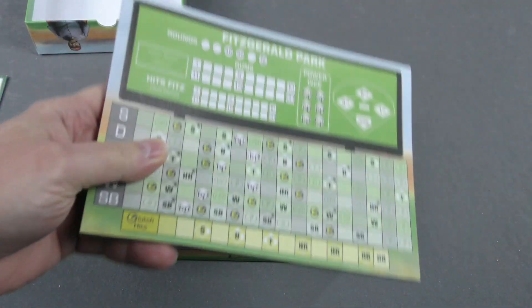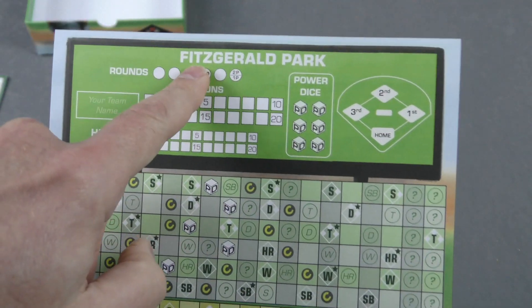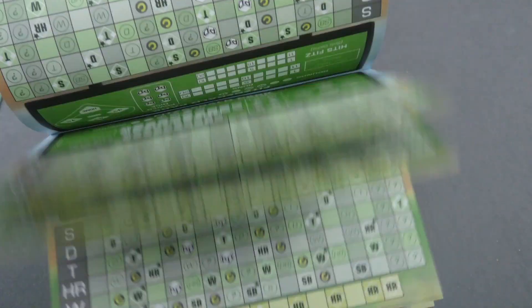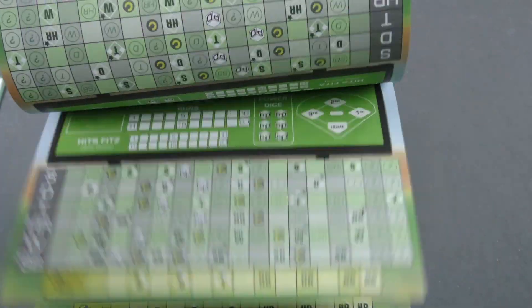Let's take a look at our player sheets here. Fitzgerald Park — you can see a nice nod to the co-designer of the game. Double-sided, full-color sheets here.